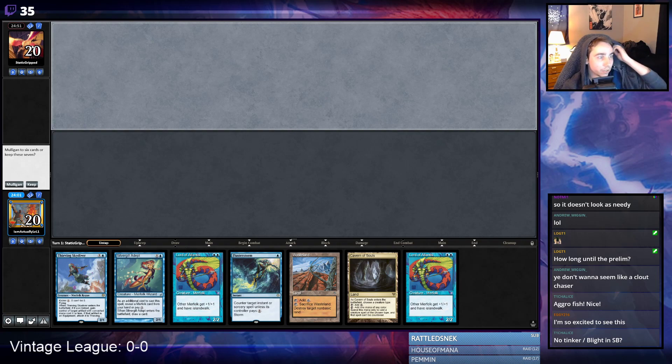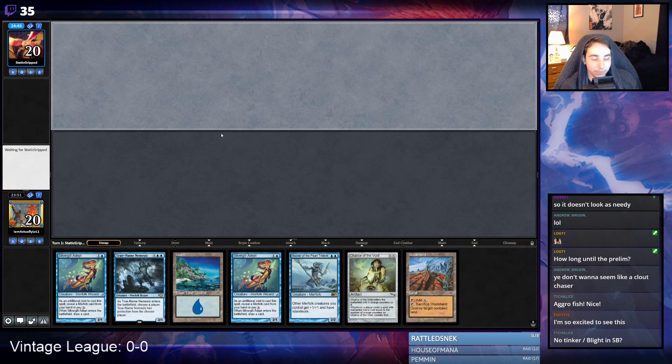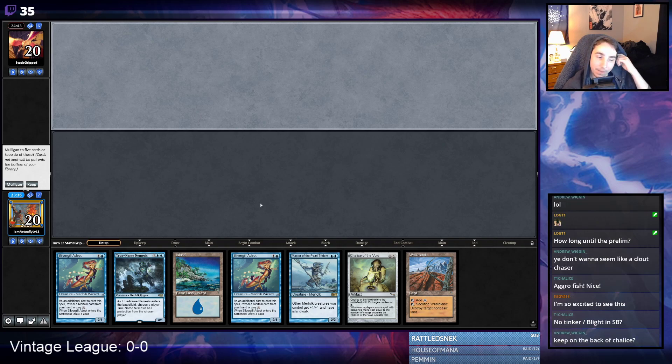Round one versus the vintage Eternal Weekend champion on Mishra's Workshop static orb. This hand doesn't really have the ability to play cards, so I'm gonna put it back. Any questions about the list go to not-me because it was not me who made it. Okay, that worked out. It's a little unfortunate that we are on the draw with Chalice — this hand would be a lot better with Chalice on the play. I don't really think you want to keep it on the back of Chalice if we're on the draw; this kind of just seems like an easy way to lose.